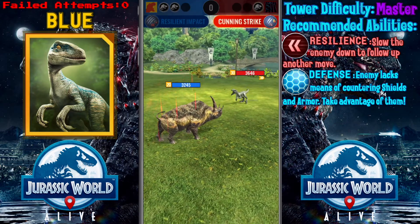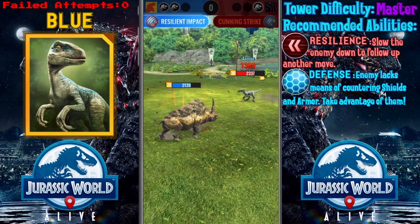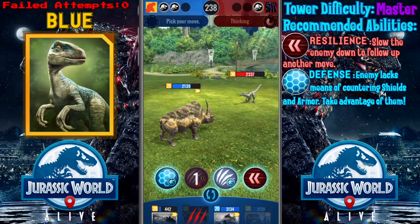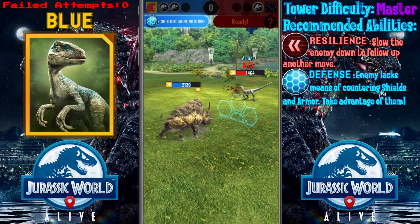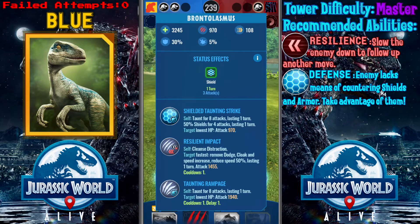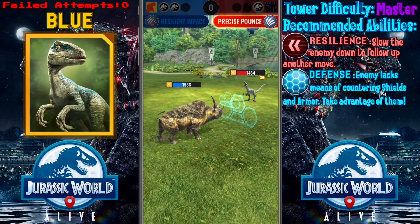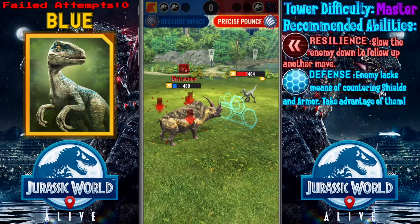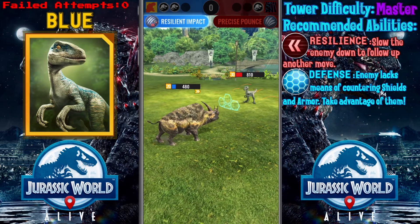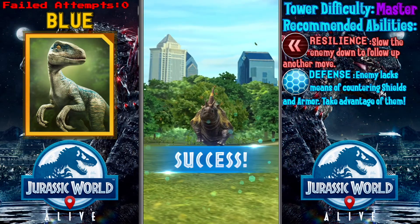I'll pick the former — try to slow her down as much as we can. The deceleration lasts two turns, so I'll go with the shield instead. Barely survived with a Resilient move — then unload all the decelerating debuff against Blue. And we won anyway!